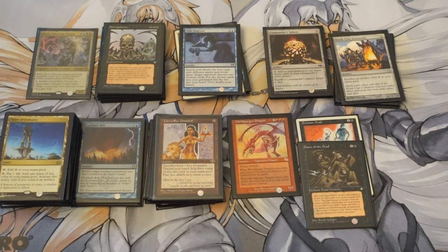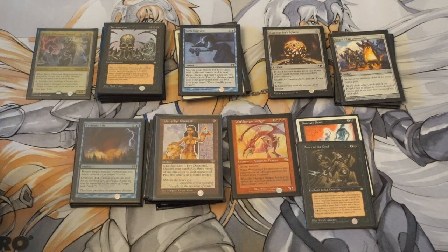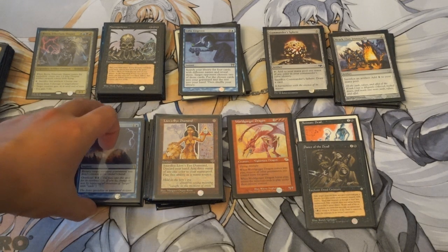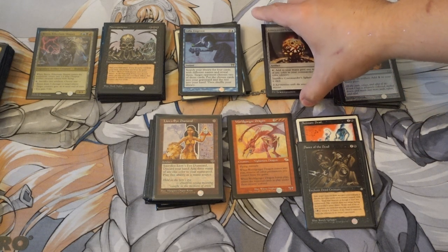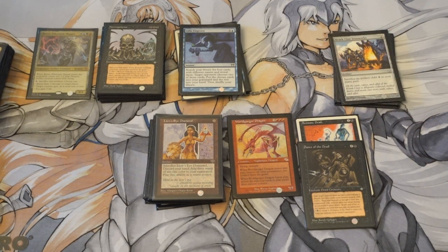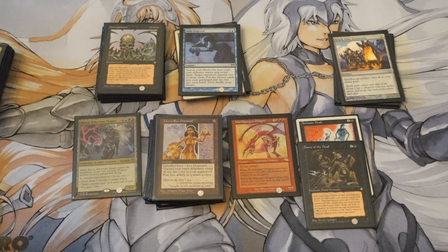Hey guys, today I'm going to explain some of the Breya combinations in more detail. I'll also be making a video about how beneficial a dual land is versus a shock land, and you might be shocked at what I have to say because it goes against what a lot of EDH players think. Let me go over the combo pieces — you have seven or eight combos, and the really important card is Breya.